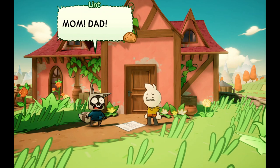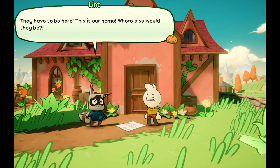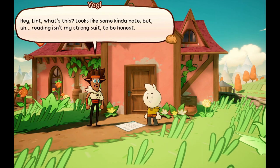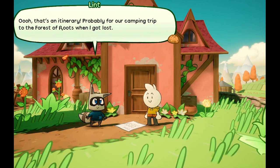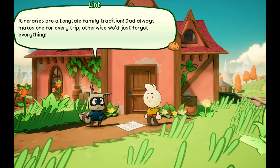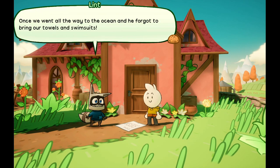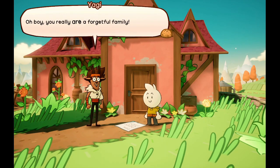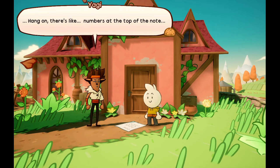I don't think they're here. 'Mom, dad — they have to be here, this is our home, where else would they be?' 'Hey Lint, what's this?' 'Looks like some kind of note, but reading isn't my strong suit.' 'Oh, that's an itinerary, probably for our camping trip to the forest roots when I got lost.' 'Itineraries are a long-tail family tradition — dad always makes one for every trip, otherwise we just forget everything. Once we all went to the ocean and he forgot to bring towels and swimsuits.'